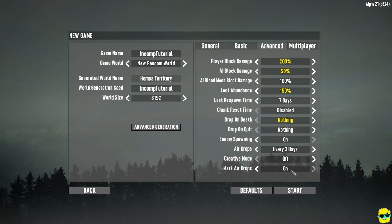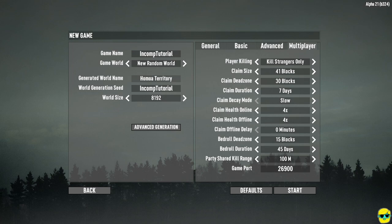Of course, go ahead and drop everything on death if you want more of a challenge. I'm going to mark airdrops on yes. For multiplayer, I'll set no player killing. Claim size I'm bumping up to 71 — we'll explain that later. Party share kill range I'm bumping to 1,000. These settings were given to me by my good friend Alex, who also gifted this game to the channel — thank you, Alex. Now I think we're ready to start generating our world.